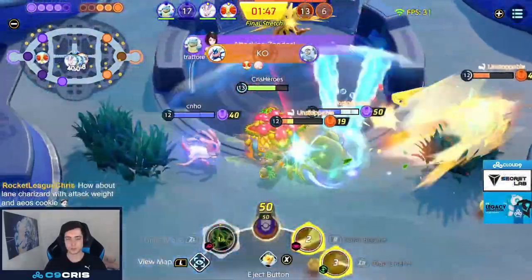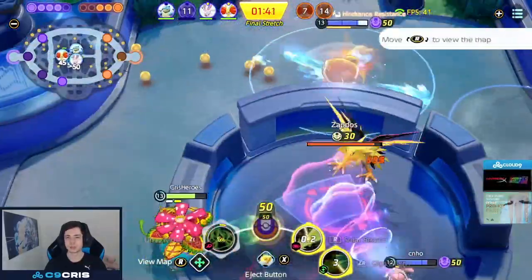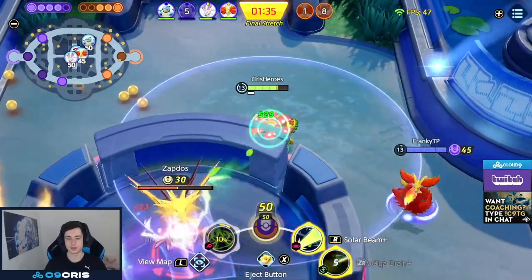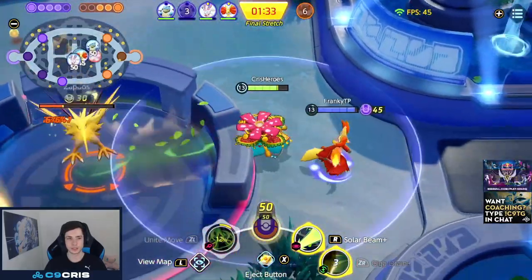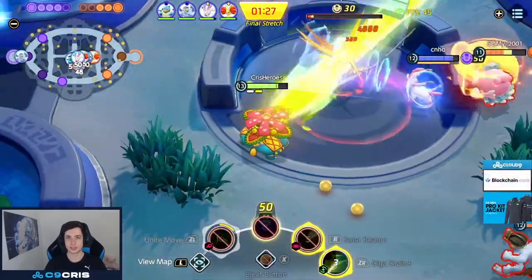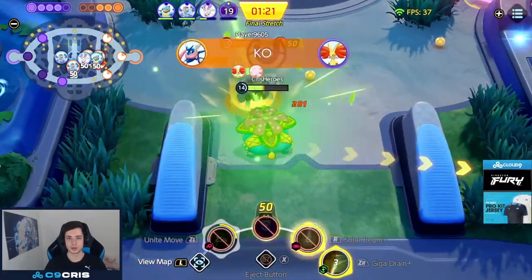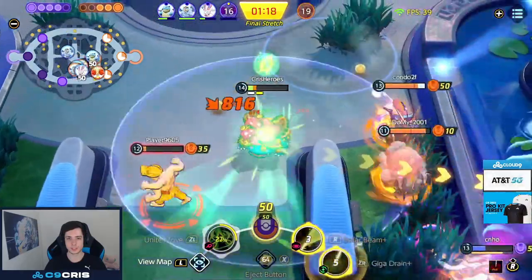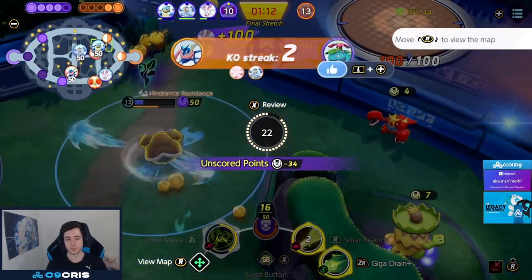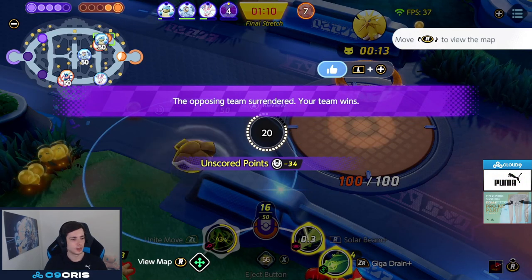Now I have Machamp and Trevenant on me. I'm just gonna Unite move to get the Unstoppable. Look for another Solar Beam, but it was a bit too far and fast. I'm gonna start attacking Zapdos here. They still have a Greninja alive but he's being chased down, so we still have to do Zapdos. We have Sylveon Unite, Delphox Unite, and Blissey's running in now. I still have Solar Beam as well, so I'm pretty confident I can get the secure. There's the Solar Beam and we get it before the Egg Bomb hits. Machamp tries to chase me down, but Giga Drain helps me stay alive for quite a long time. Without Giga Drain, I would have just died there — if I had Sludge Bomb I would have had no chance. My team makes it, they surrender, and we win the game.